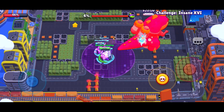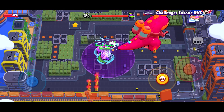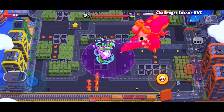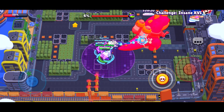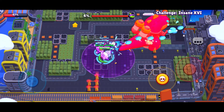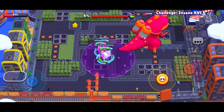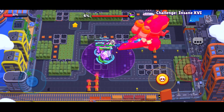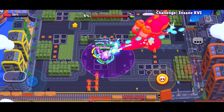All you need for this is one single brawler who can destroy walls. There are many options for this — you can use Brock, Shelly, or Bull — but we chose Colt because you probably have Colt. It also has a very high DPS, or damage per second, and it's all lined-up shots, so it's easier to do this.